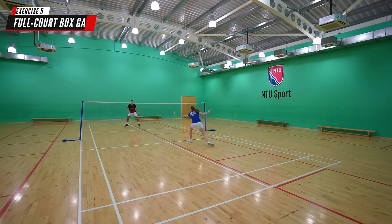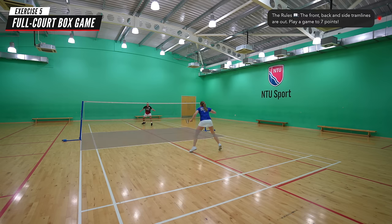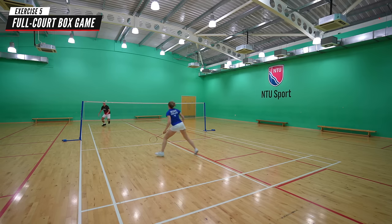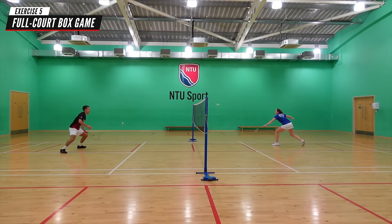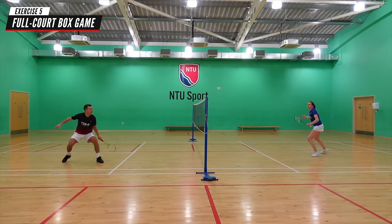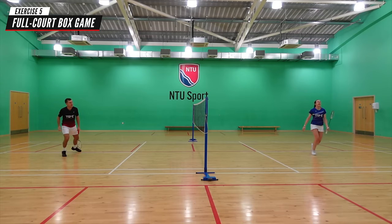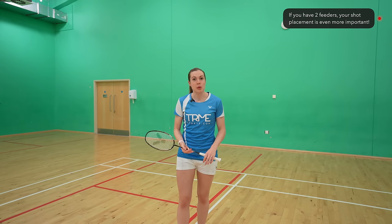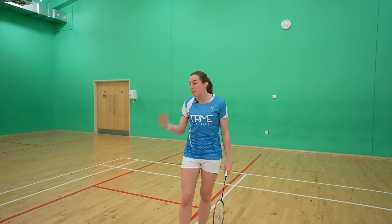For the fifth practice we're going to play a box game, something we play literally every day. This is where the front, back and side tram lines are out. We'd recommend playing a game to seven points and try to incorporate the areas you've been working on in the first four practices, such as your consistency, explosive speed and shot timing. If you have two feeders then you have to beat two people, and your shot placement is even more important as crazy cross-court smashes will expose big gaps in the court.